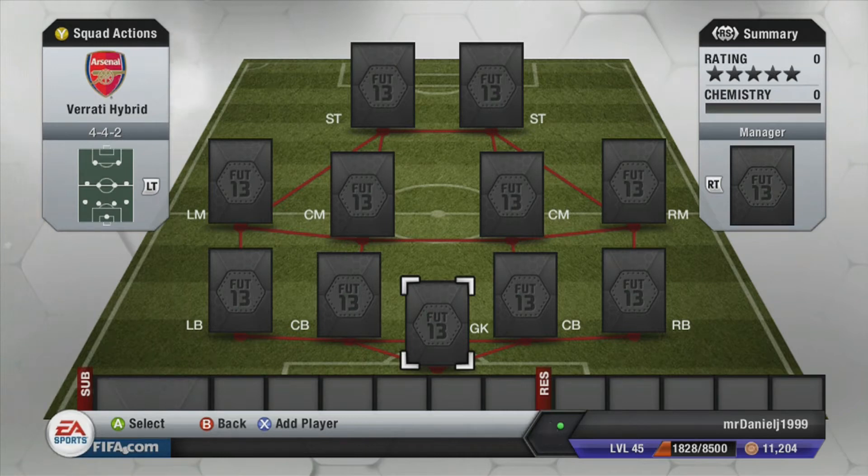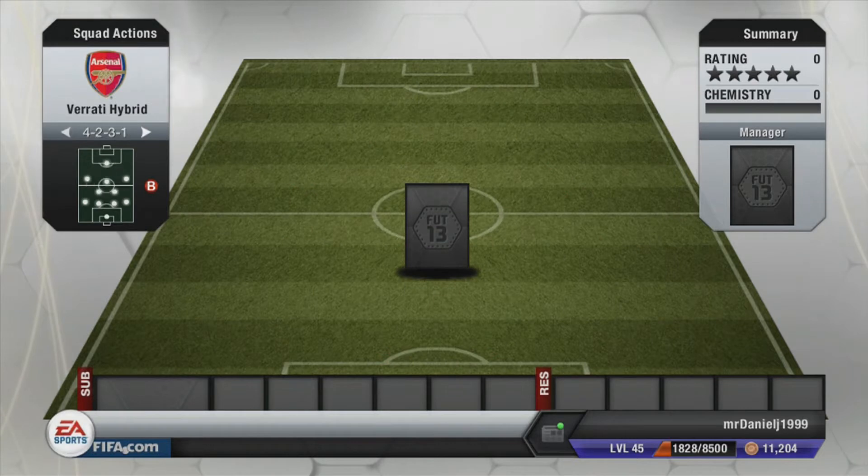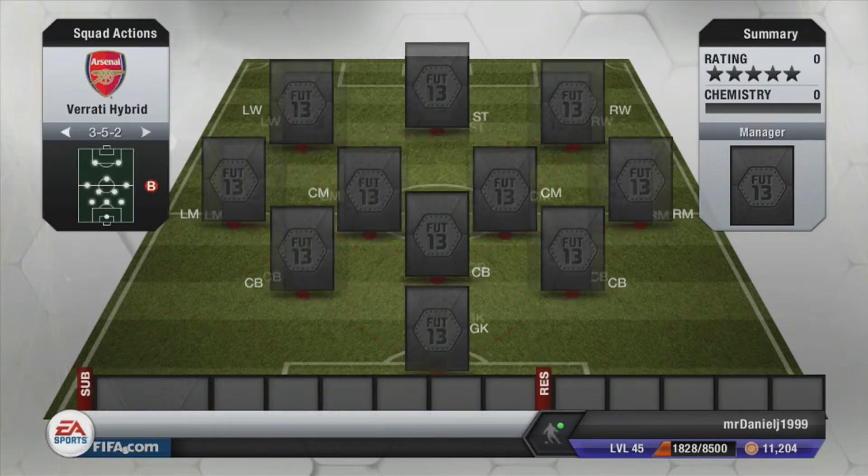What's up YouTube? Dan here and welcome to another squad builder. Today we're going to be doing a 3-5-2 formation around Farrate. He's a silver center defensive midfielder who costs around 30k.